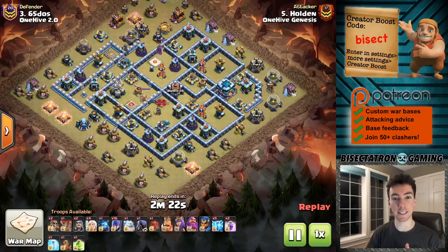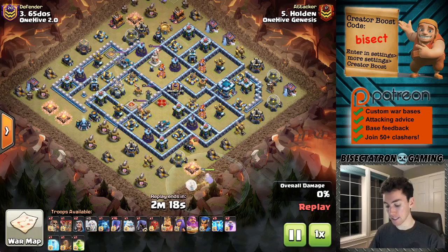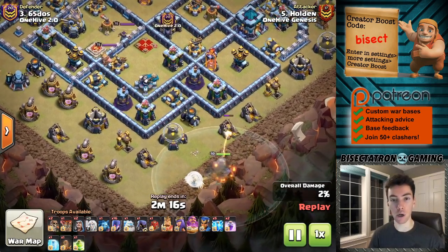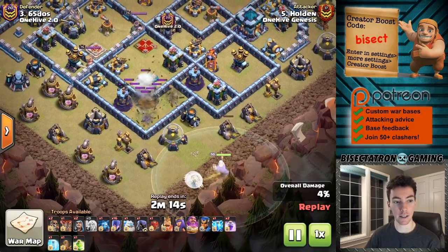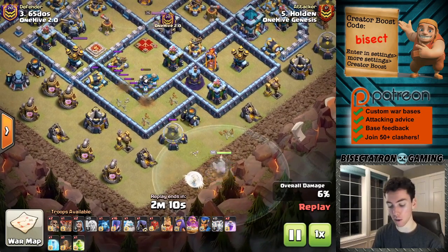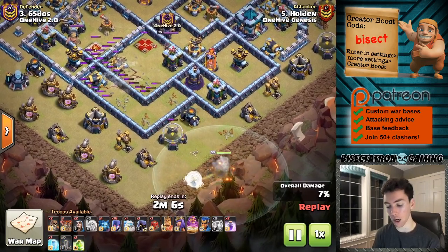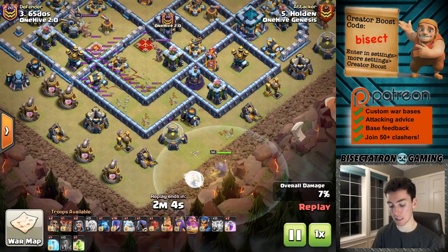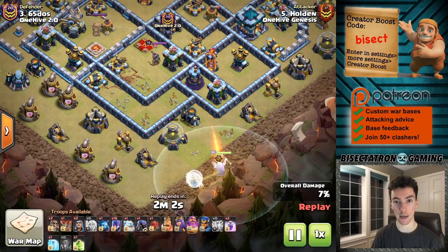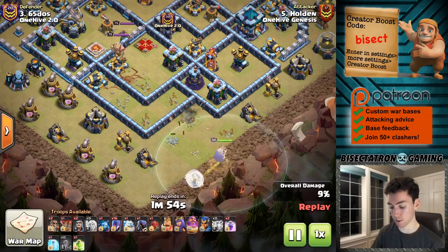What is going on guys, Bisectatron here bringing you today's video. We are back taking a look at this very cool warden walk attack strategy. We're using the lightning spell earthquake combo to take down that layer behind the warden walk — it really sets things up nicely for a witch attack or a pekka yeti smash, some type of ground attack similar to those.